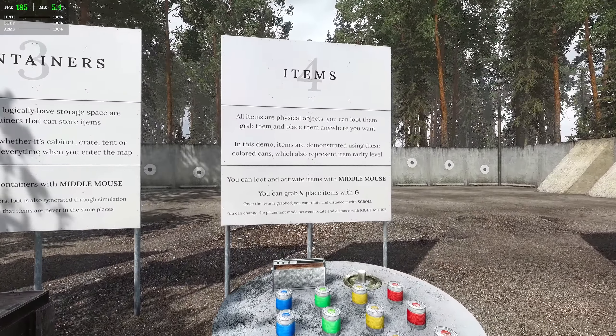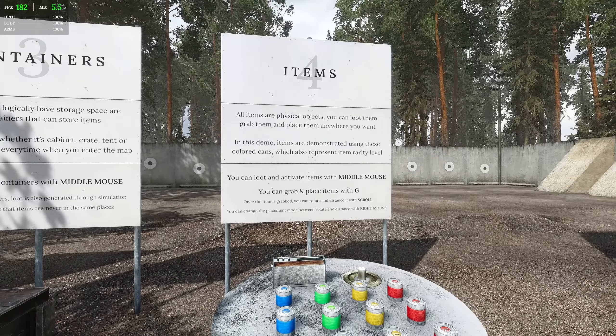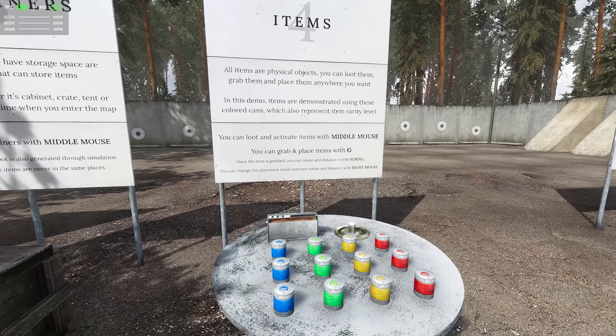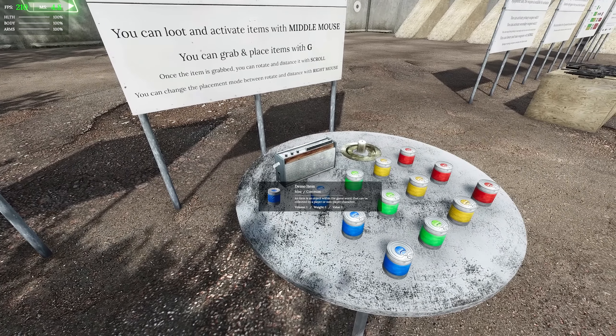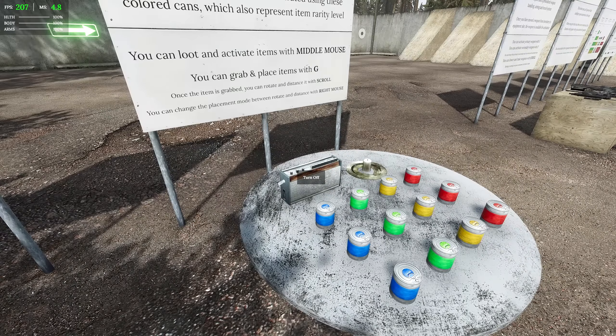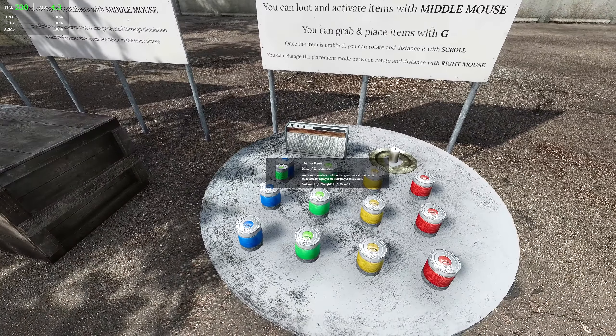Items — this is like placeholder for all the stuff that we can loot in the game. In this demo, items are demonstrated using colored cans, which also represent item rarity level. We can turn the radio on — do we have any translators in the comments? I don't know what that said.